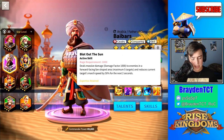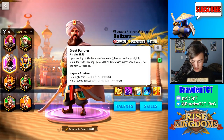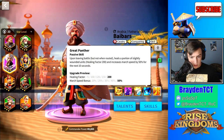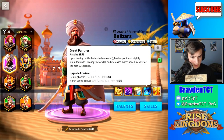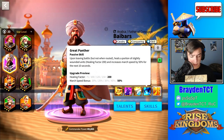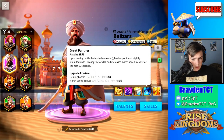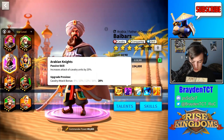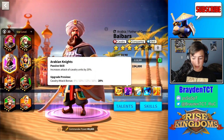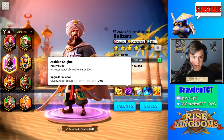Baybars is just all over the place. You can pretty much build him as an okay commander one way and an okay commander another way, and they don't cross paths much. He's kind of weird. I use him because of his last skill, which increases march speed for 10 seconds upon leaving the battle. This is good for hitting farmers, and the cavalry attack skill is good for player versus player. Baybars is a very weird commander — you get the point.